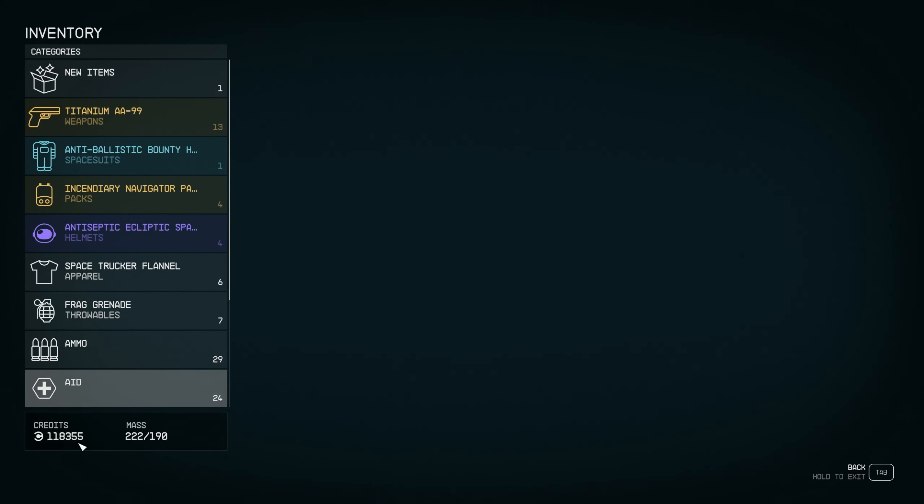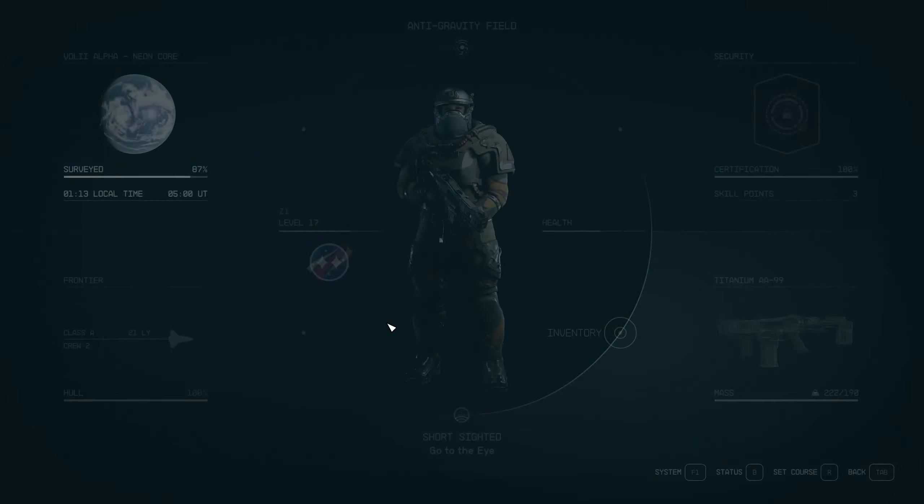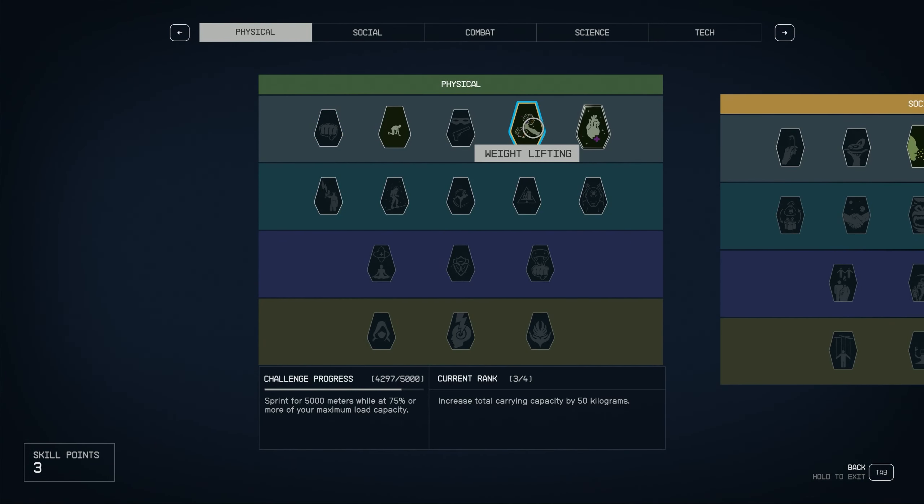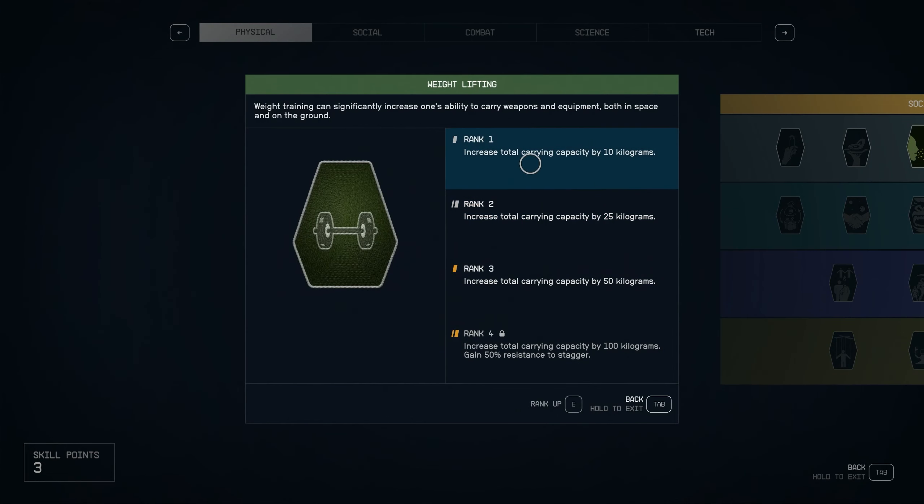That's basically how I make money — and how you're going to make money. Just take absolutely everything and sell it smart. After selling a whole bunch of stuff today, I currently have 118,355 credits. I'm level 17 and I've already spent about 50k on ship upgrades, so between missions and looting and selling, the credits add up fast.